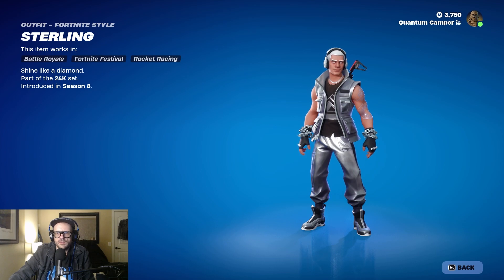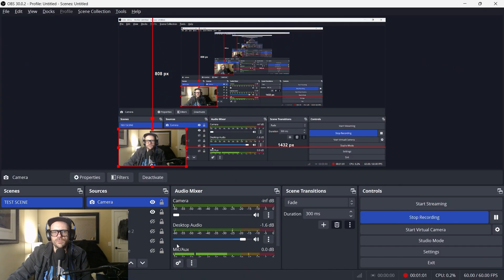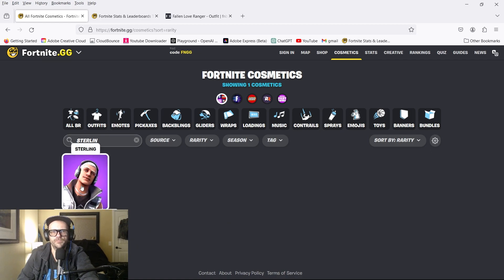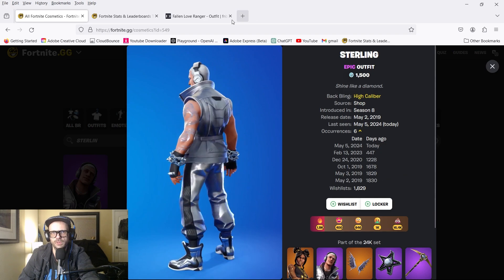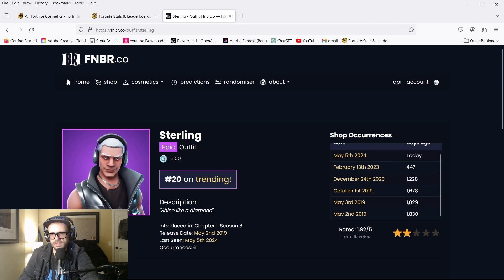Let's take a look — introduced in Season 8. Over here on fortnitegg, great site — check its rarity: release date May 2nd 2019, only six occurrences. Last appeared 447 days ago, and before that 1228 days ago, then 1678. This is a pretty rare skin, I'm thinking about getting it, not gonna lie.